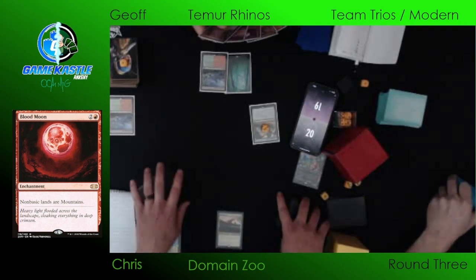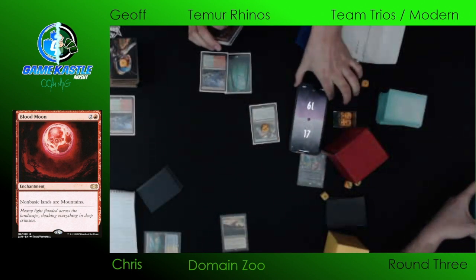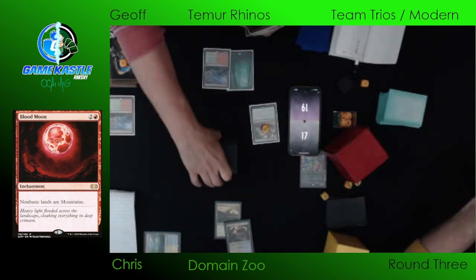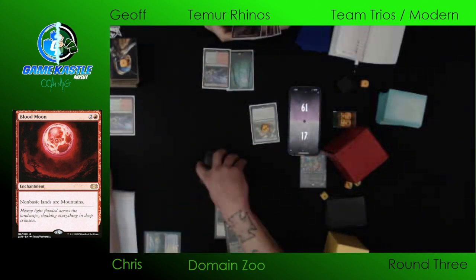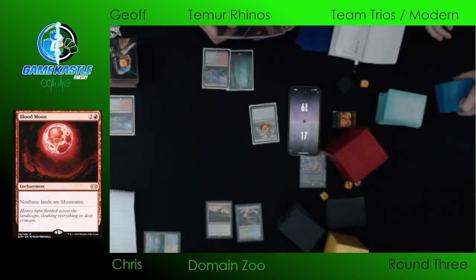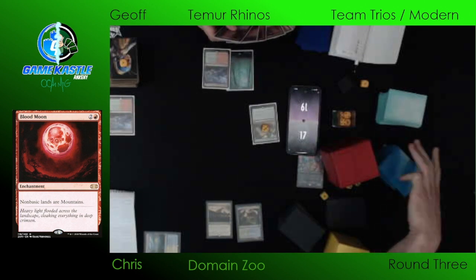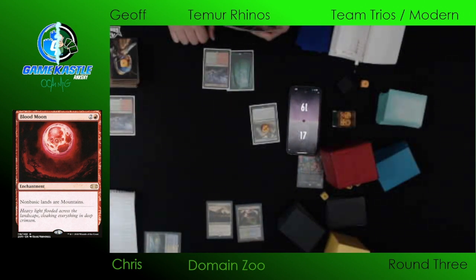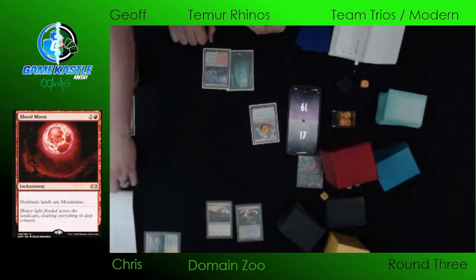The Blood Moon isn't necessarily trying to kill his mana entirely, as much as it's trying to turn off the Domain portion of things. Even if Chris can cast spells, that's okay — it just nerfs the deck enough. He is not playing around the Blood Moon at all. He had the option to go get a basic with that Flooded Strand. If his goal is to play a Territorial Kavu and you know your opponent is going to Blood Moon you next turn, it is fine to wait a turn until you have access to a Forest.